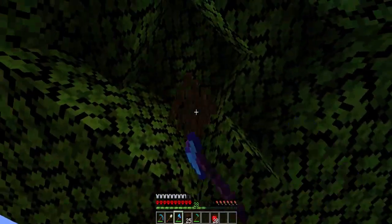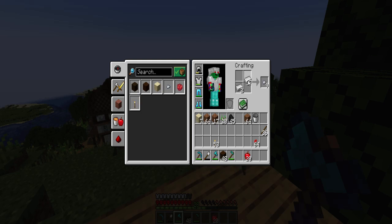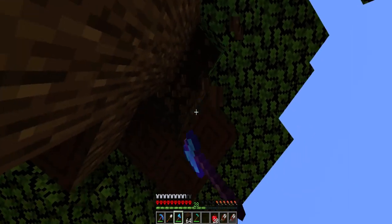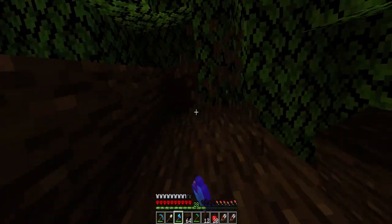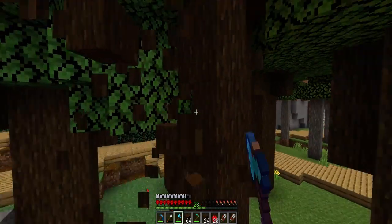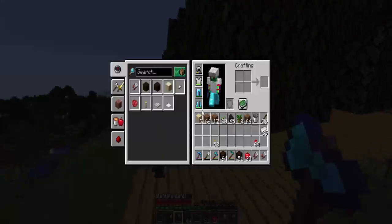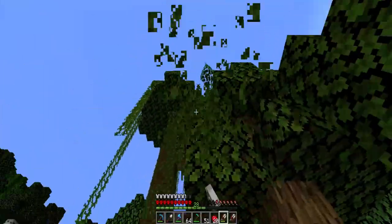So we're going to chop approximately three trees here, just get a bunch of fences. We also need a little bit of leaves because we need to build some trees out so we can get this area looking how I'd like it. I think we need about a stack and a half of logs — that should cover the fences we need. We'll use spruce for the fences and probably get about five stacks of leaves. Let's start getting our leaves and build some trees today.